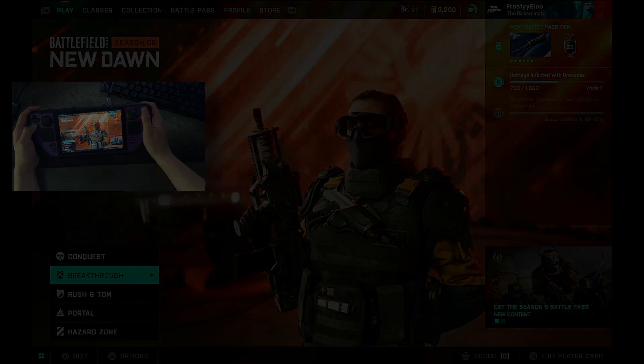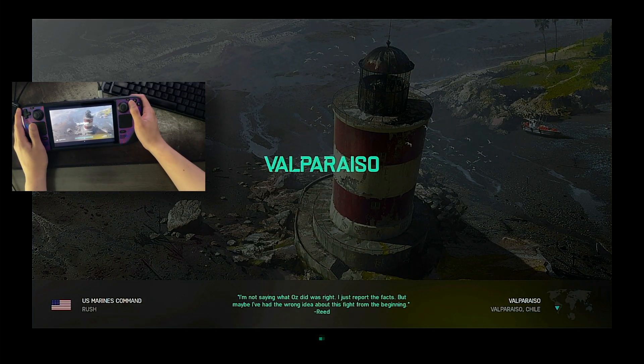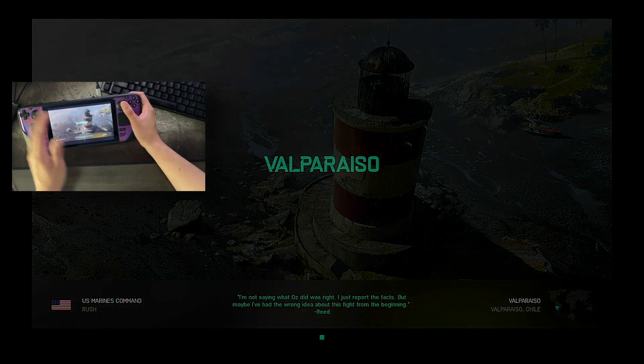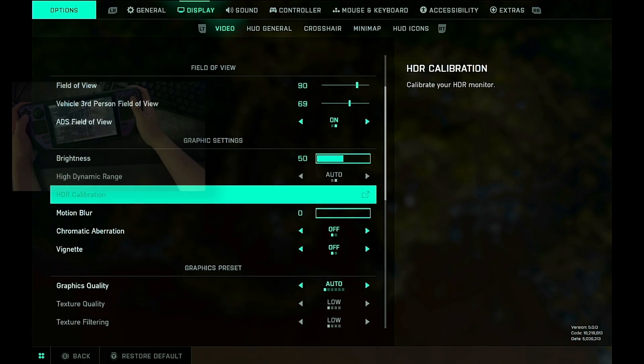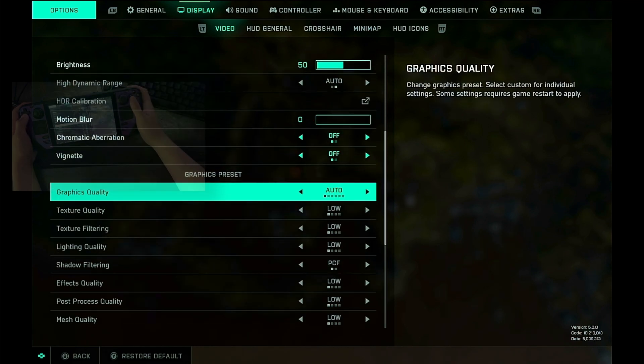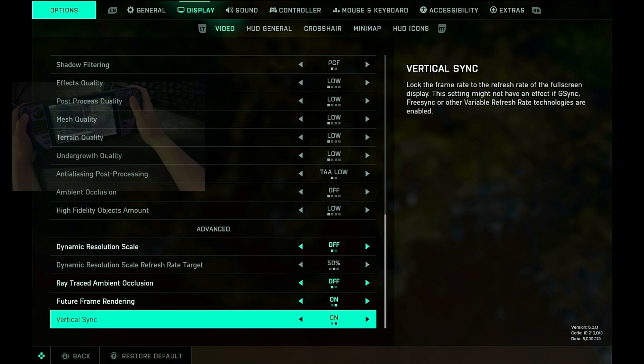I'm curious to see how this runs. I decided to start with Rush because it is a lower player count. I know this game is very CPU-heavy given how many players can be on the maps, so once we get into 64 or 128 player modes I can see performance getting really tanky. We're playing at not the absolute minimum settings, no target frame rate — I just wanted to see how well this game runs.